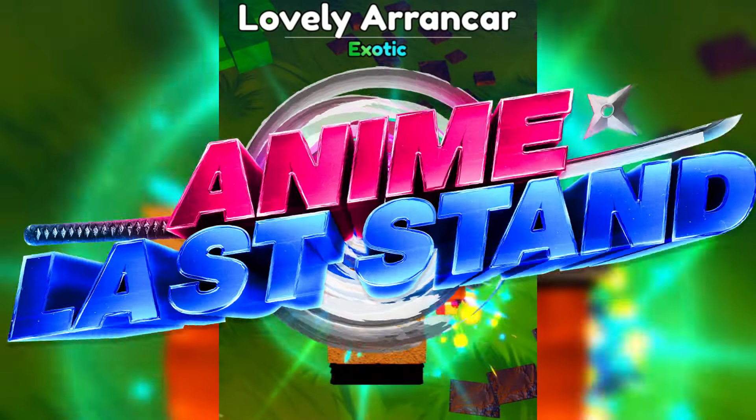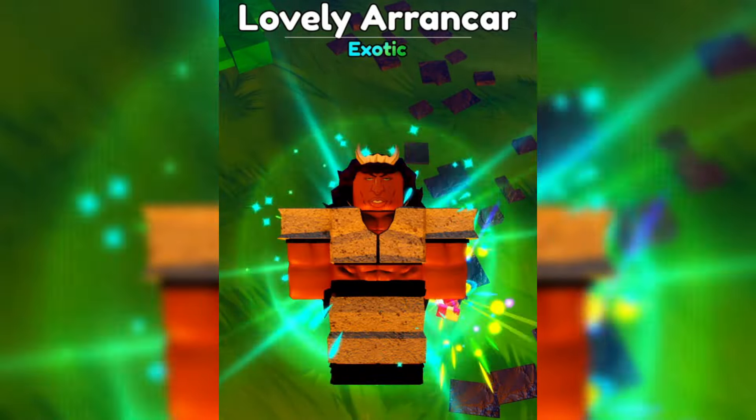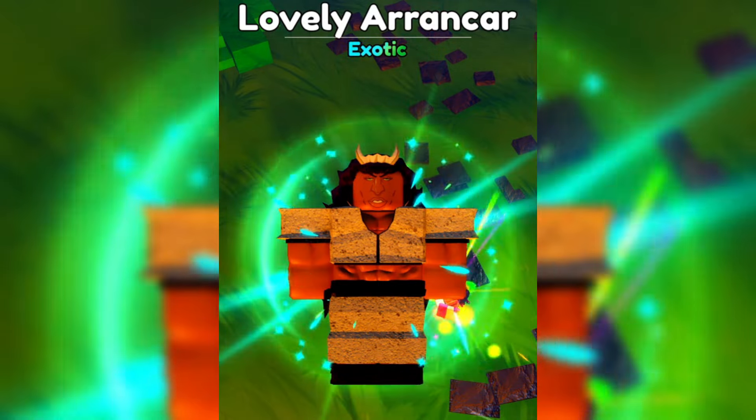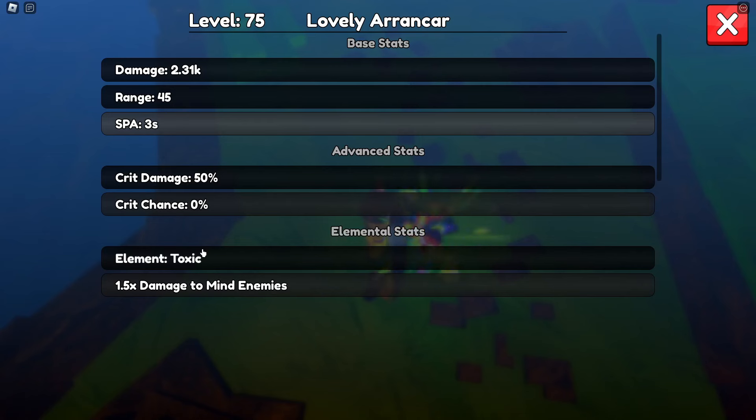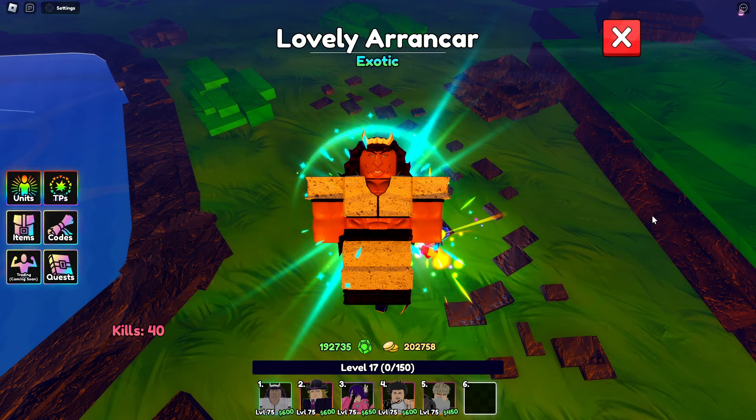Hey guys, I'm Nins and we're back in Anime. This time we got Lovely Arancar — you can get him in the portal, similar to Boa. He is the new air unit in this portal update. He is a toxic element, and I didn't grind for his skill tree. Let's go and showcase Lovely Arancar.